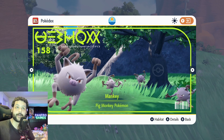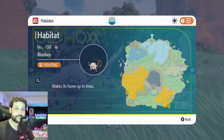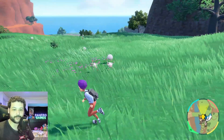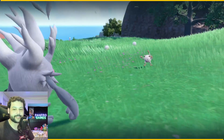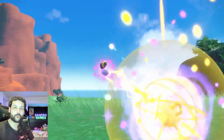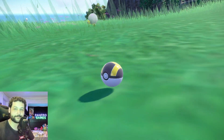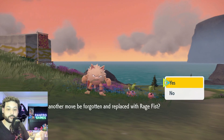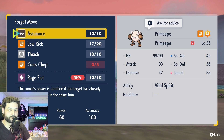Next up is how to get Annihilape. First you need to get a Mankey. Mankey can be found in the exact same area where we caught Dunsparce, so you're probably going to find one since the Mankeys aren't that rare. They'll be around the same levels. Very easy to catch. Then you need to evolve your Mankey into Primeape, and once your Primeape reaches level 35 it will learn Rage Fist, which is the signature move of Annihilape.